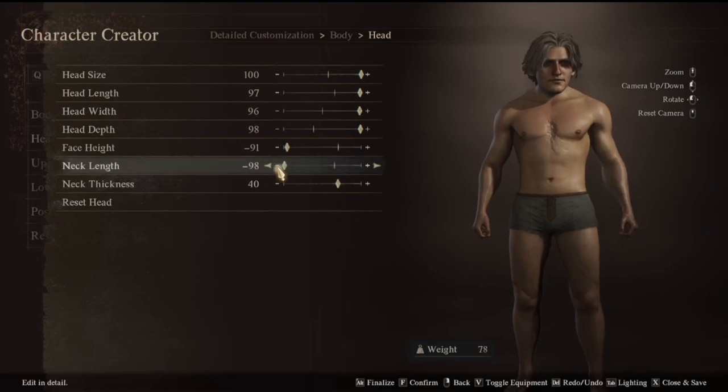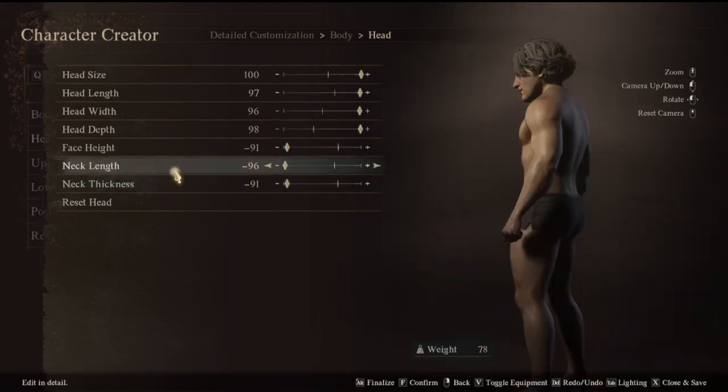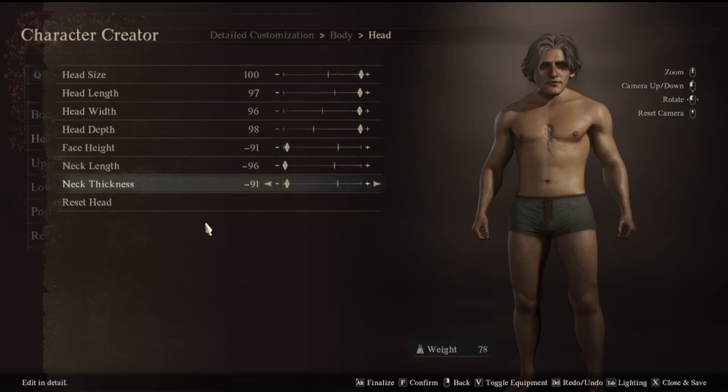Neck length — let's see. I like the look of that. Kind of like Frankenstein or something, right? Neck thickness — let's go ahead and rotate the character. That is just awesome.